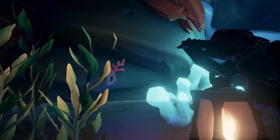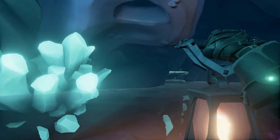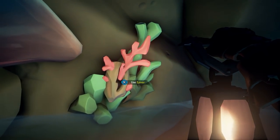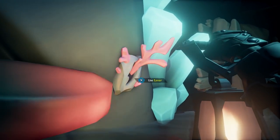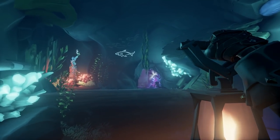Next, you're going to activate the mural. You do that by using these levers in a specific order. The first one is to the left of the cave entrance, then here is the second one, and the final third one will be right here. Once you do that, you have unlocked the mural and it is going to show right here on the wall.